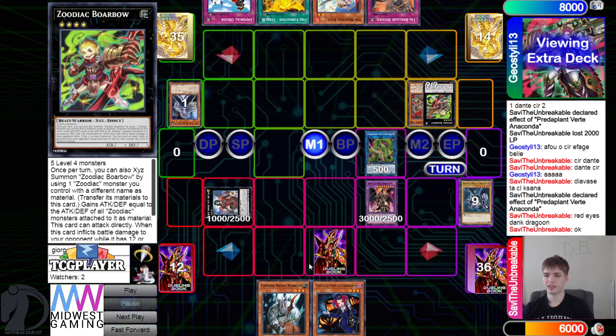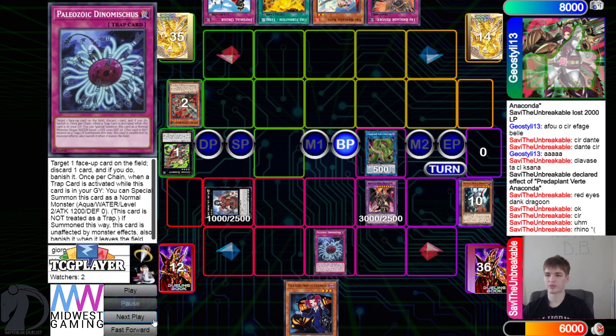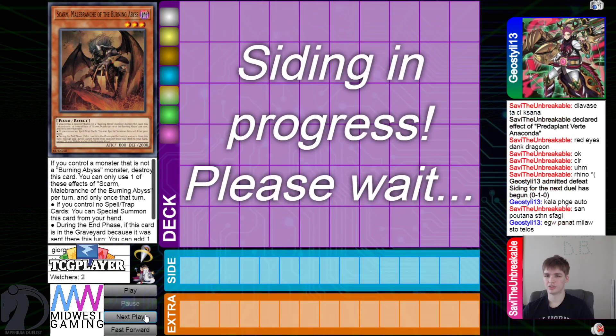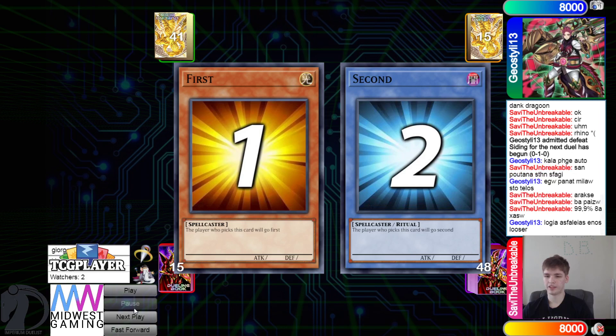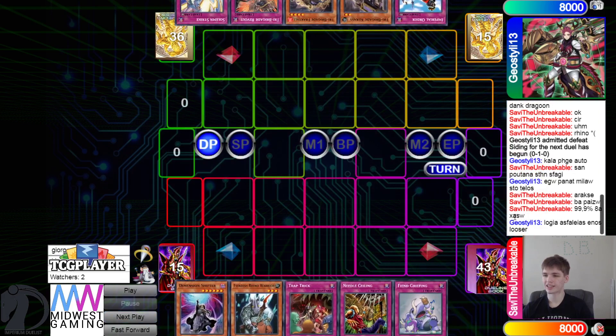They go ahead and Normal Summon Thoroughblade, Dynamiscus goes in, and you get Rhino Warrior effect which will dump the Skarm. It doesn't look like they're playing Backjack or else that would probably have been dumped there. There's some chat going on that's hard to read - it's unclear what language it is, might be random letters like 'aaxasw' - there's no way that's real words, right?